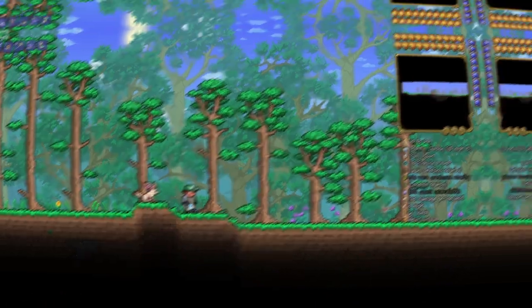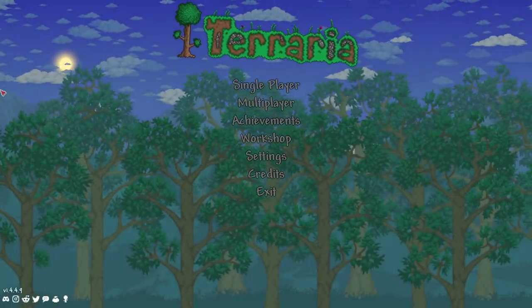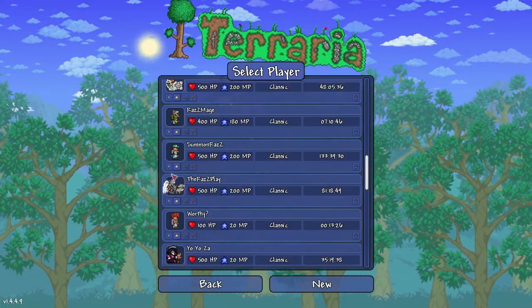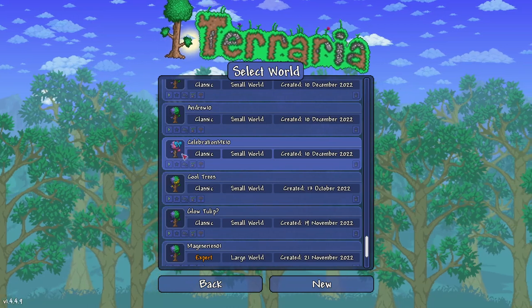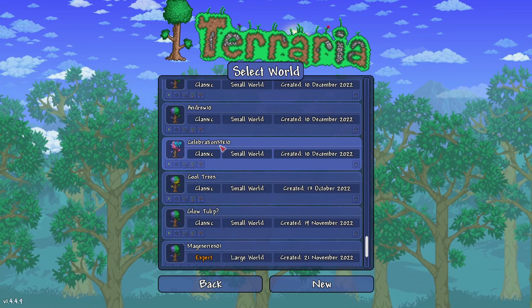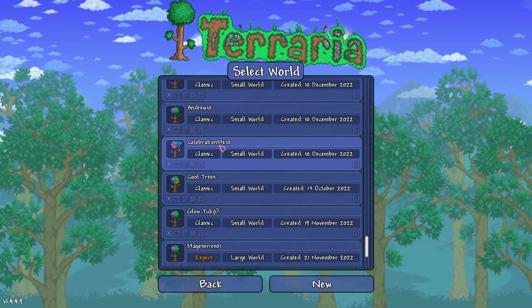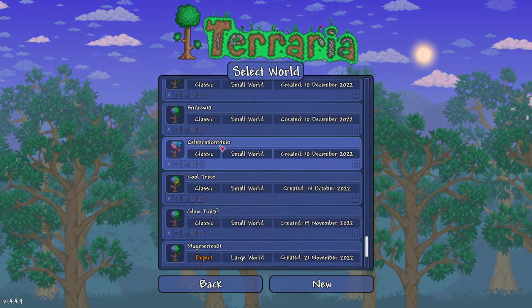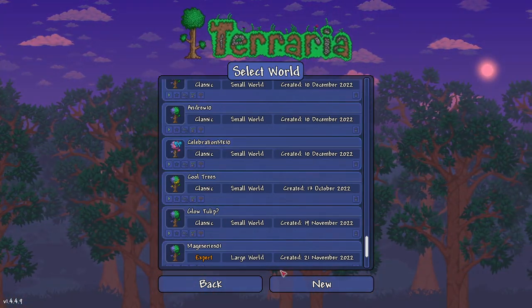I'll see you guys in the world creation screen. Here we are in the main screen of Terraria. We're going to go single player, and we're going down to a new world. You will need the Celebration Mark 10 world — this world will load with a guide named Andrew every time. And that poor guide is going to get a beat down in a hot minute. So we're going to go to new.